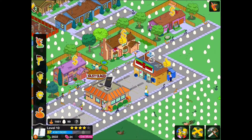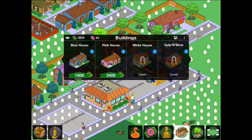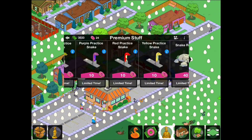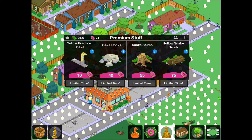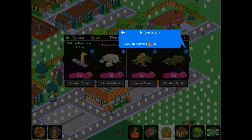If you've got real money — not the in-game dollars — you can look at the premium stuff. You can just buy the prizes outright, but you can also grab snake rock, snake stump, and hollow snake trunk, which generate snakes for you. Clicking snake rock gives you 10 snakes every four hours, the stump gives 20 every four hours, and the hollow trunk gives 30 every four hours.